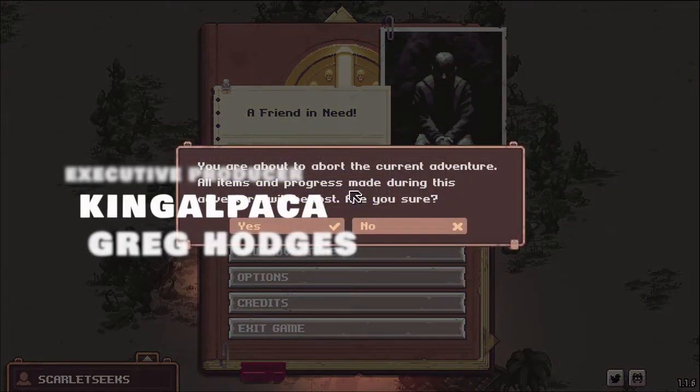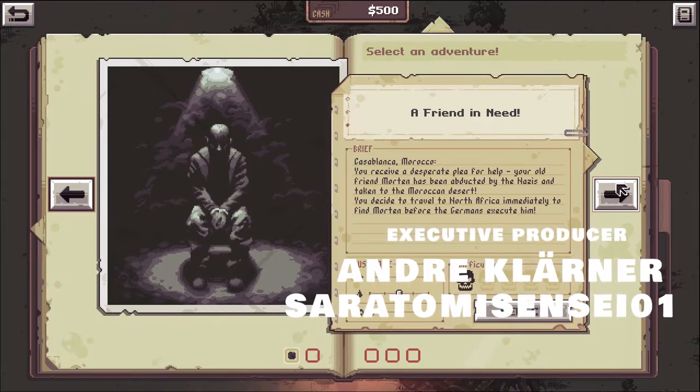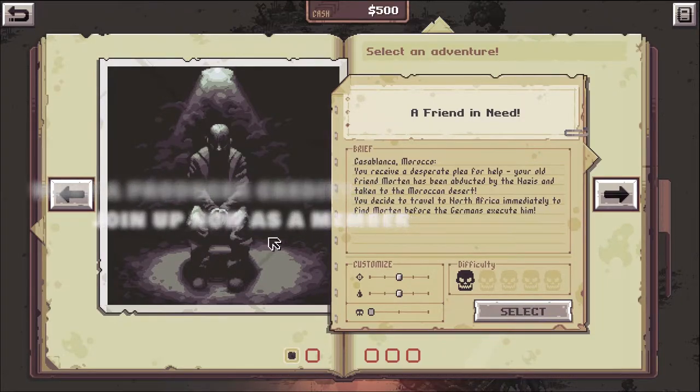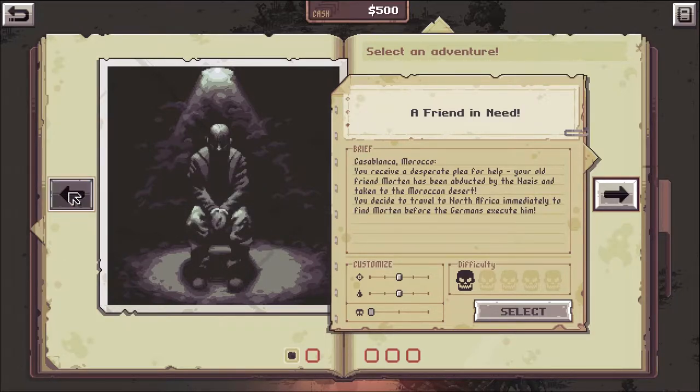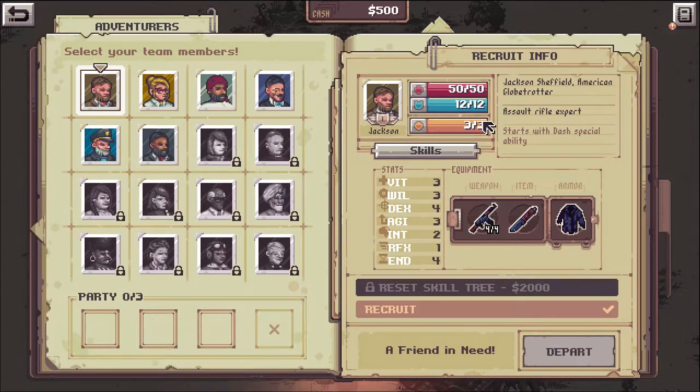Going to start a new adventure. Starting fresh - all items in progress will be lost. I think there's meta progression though, so let's see how we go. The first mission: Casablanca, Morocco. You receive a desperate plea for help - your old friend Morton has been abducted by the Nazis and taken to the Moroccan desert. You decide to travel to North Africa immediately to find Morton before the Germans execute him. Let's just go with the defaults.